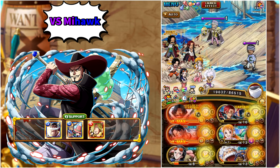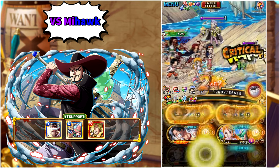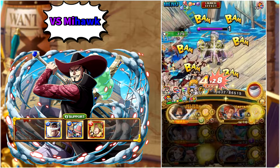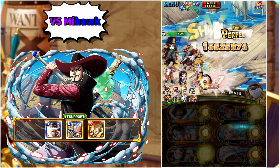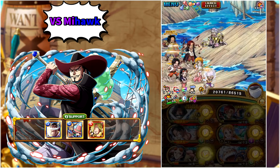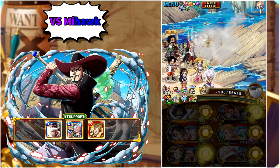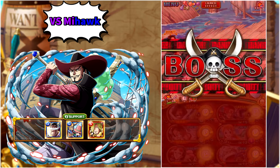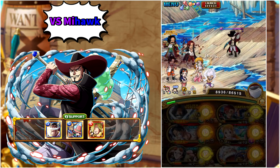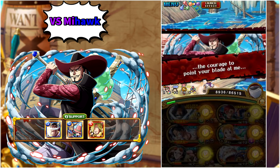The Uta support, by the way, provides a chain boost — it's not necessary at all. We have more than enough damage to defeat Krieg and Gin, so you can just not use her and instead have a stat boosting support on Shanks. We will pretty comfortably survive Krieg's after-defeat hit because of our damage reduction shield from Mr. 3 and Ms. Goldenwick support, and now we are ready to proceed and fight versus Mihawk.